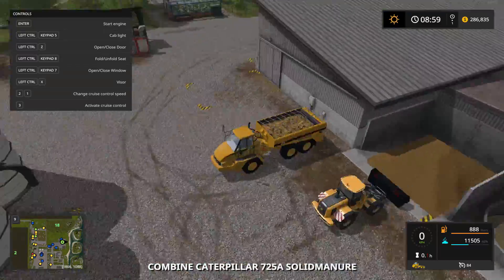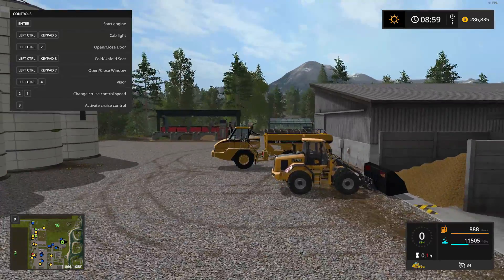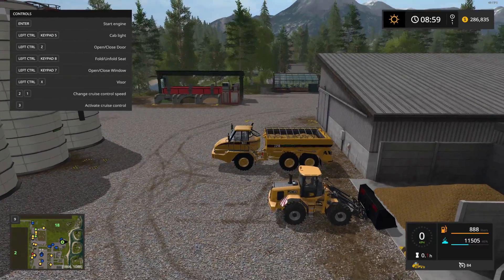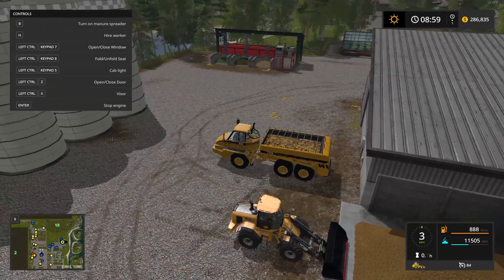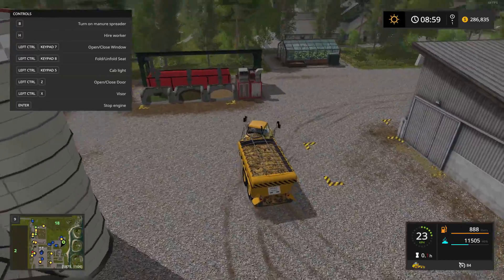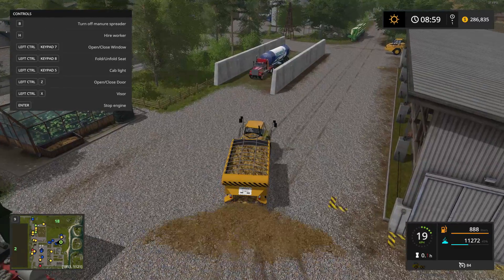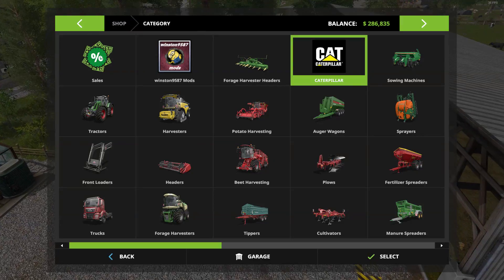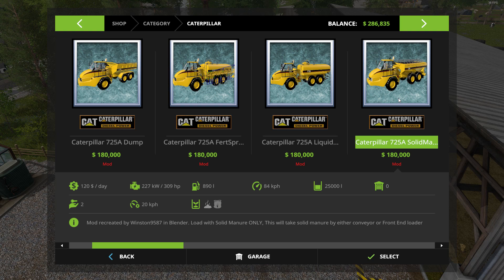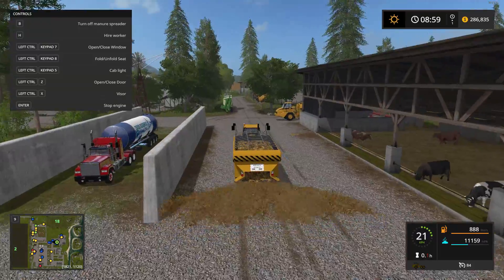Next up we have the manure spreader — already got a scoop in there. You do have to use the bucket because filling it up at the conveyors or the BGA pipe wouldn't work. It will work with the front loader though. I really do wish it listed the work width, but it doesn't say. You can see that works just great.